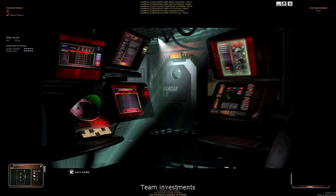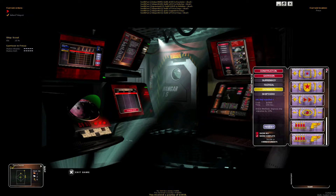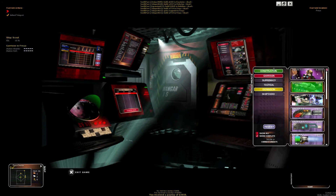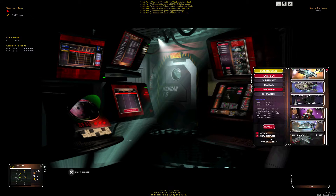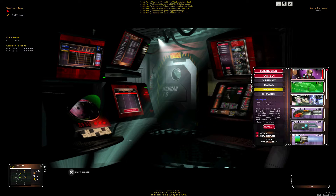The next screen is team investments, or the command screen — hit F5 for the shortcut. This shows you what your commander is researching and where he's spending his money. You can see it's broken out by the different tech paths: construction of constructors, garrison tech, supremacy, tactical, expansion, and shipyard. If you're the commander or you've come across money in another way, you'll be able to invest in technologies here by selecting one.